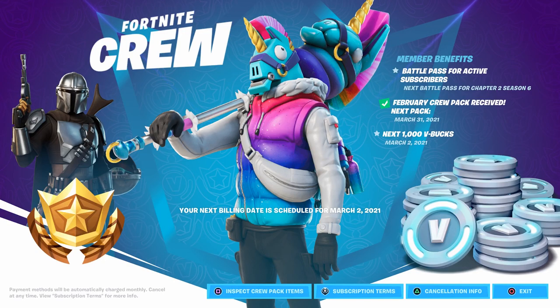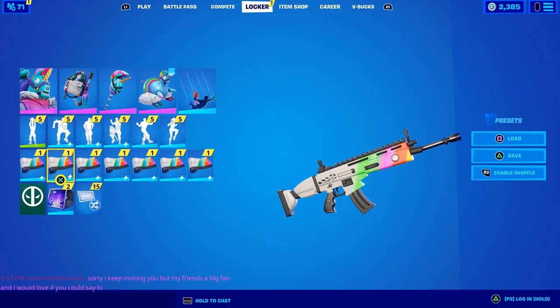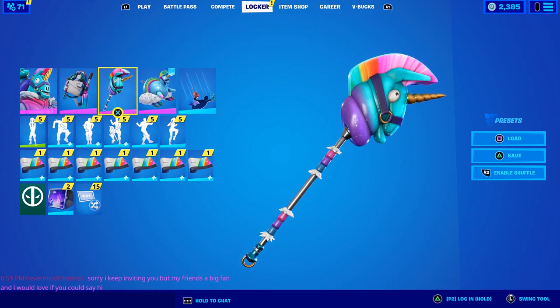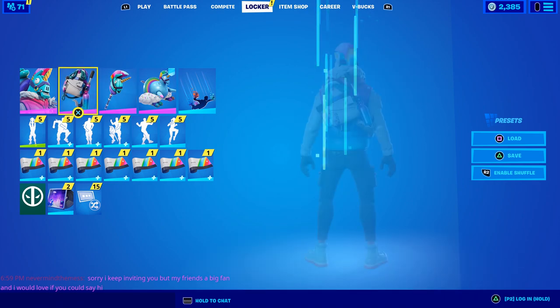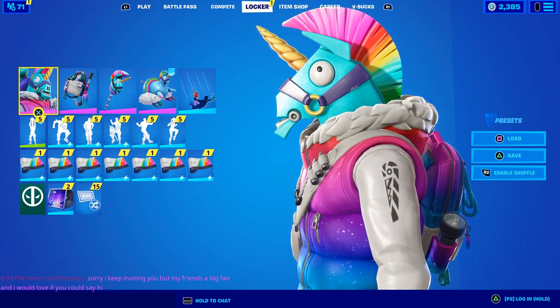Is this crew pack worth getting? You do get the Season 6 battle pass included for free, so in that regard yes — you get the skin, pickaxe, wrap, and back bling for almost the same price as a normal battle pass. The skin on its own is the weakest we've had so far but it edges out Green Arrow slightly. I would definitely run the wrap, and the pickaxe works on several characters. Don't forget to use my support-a-creator code: Tabor Hill.